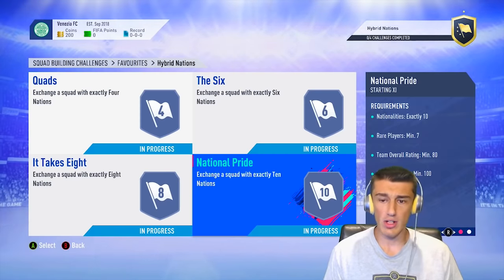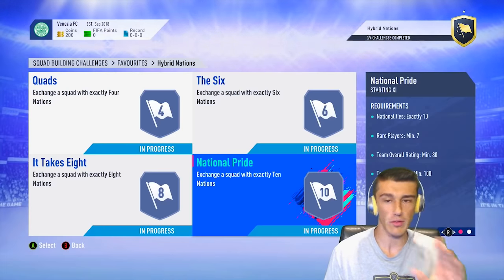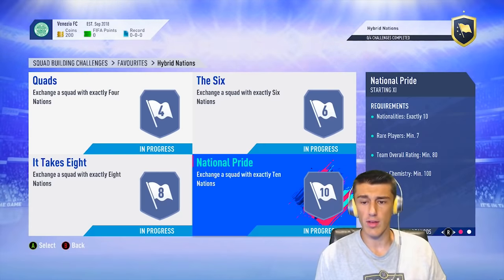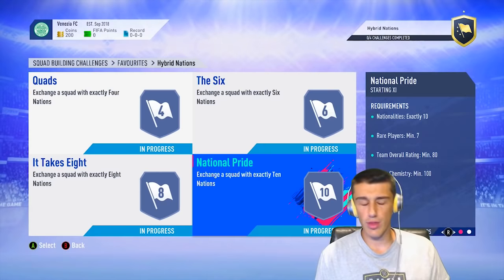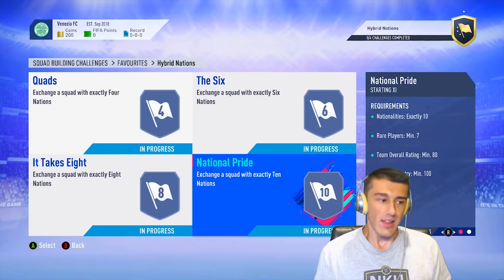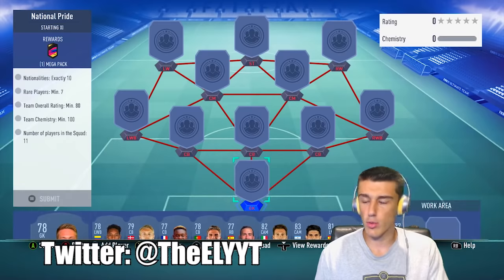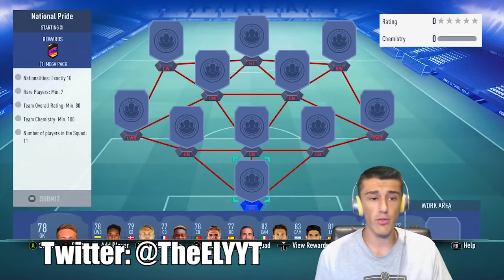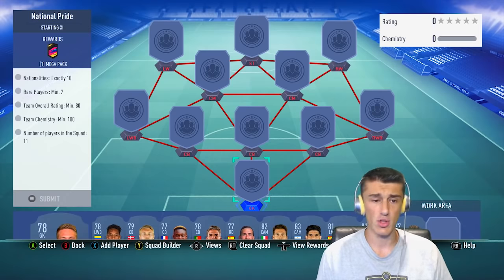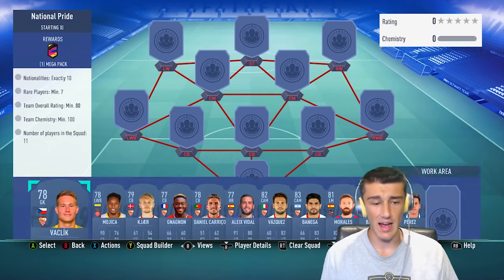Next up is National Pride, which needs exactly 10 nations, meaning only one nation will have two players. You need seven rare players, which makes this cost about 8,000 coins, and an overall rating of 80. If 83-rated cards are inflated at the time, this one will cost a little more since we use one 83-rated card. But you can do this perfectly fine without any loyalty whatsoever. You can actually get 105 chemistry with these requirements by going with the exact same league throughout — we go with La Liga.